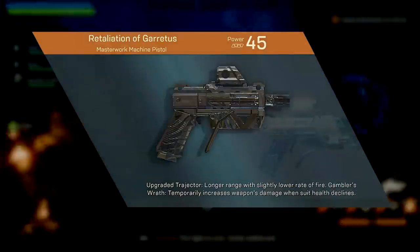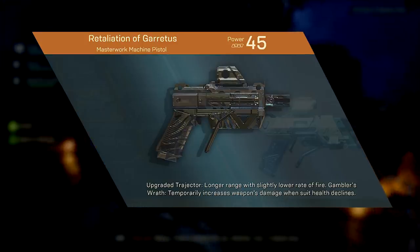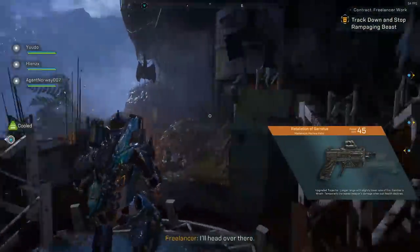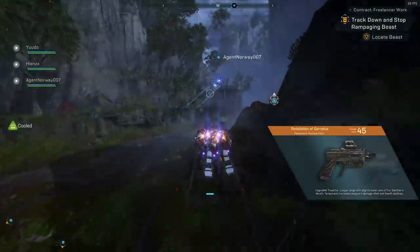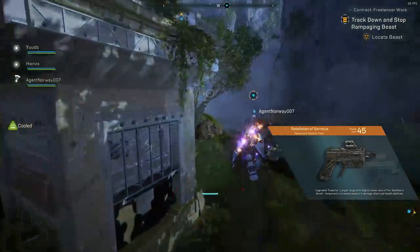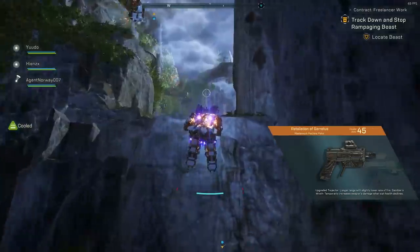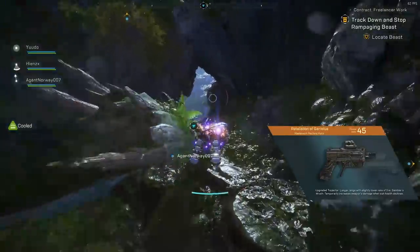Then finally in the machine pistols we have Retaliation of Garetus, where when your suit health declines, weapon damage increases by 125% for 10 seconds. I believe this is when you're on low health — it's not when you take damage, but more when you're low health that it starts working. I'd say it's good for Javelins that want to fight at long range to an extent, but if you're building a melee build and you're on low health, having a perk that makes you play more recklessly seems like it's just going to get you killed. Other weapon Masterwork perks do similar things in a much safer way.